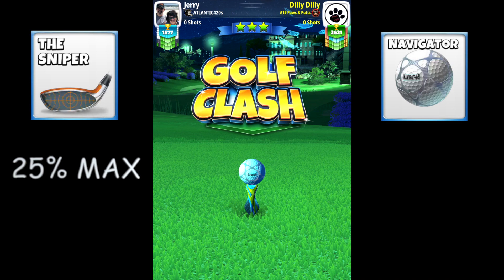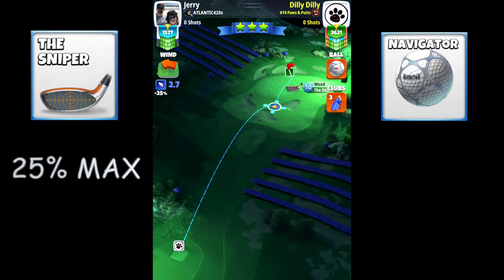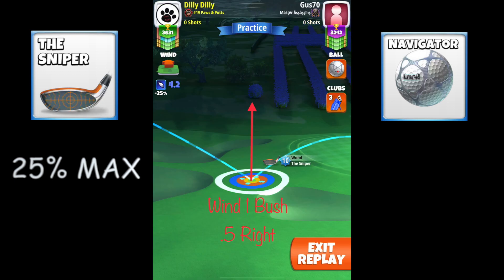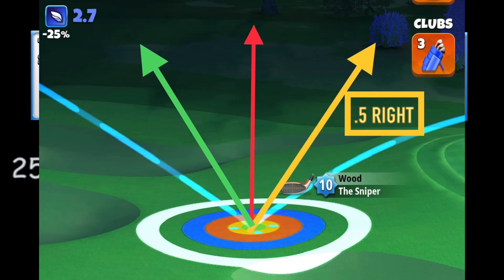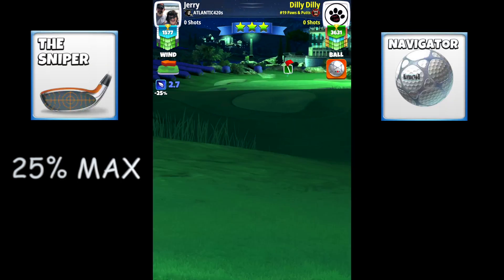Alright guys, so for hole number four there are three different wind angles. Wind angle number one — if you notice it is facing the blue bush — means you're going to do 0.5 to the right. The other two, one pointing to the tree and the other pointing towards the rock, you're going to do 0.8 to the right. It's super important you get this right, which is why I'm making this video for you guys covering all the par threes.